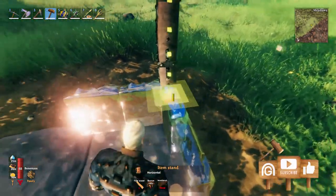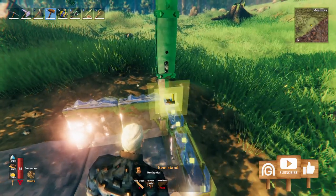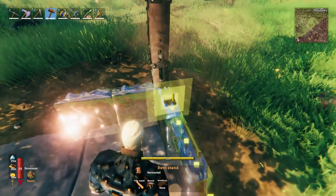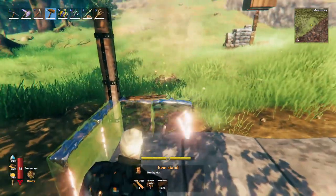As you guys all know, the glass wall needs support to be built onto. And that's why using this horizontal item stand will give us an opportunity to expand our glass wall. Here I am trying to build a glass wall and as you can see, I cannot build on top of one of each other.